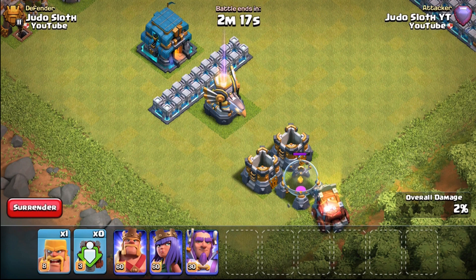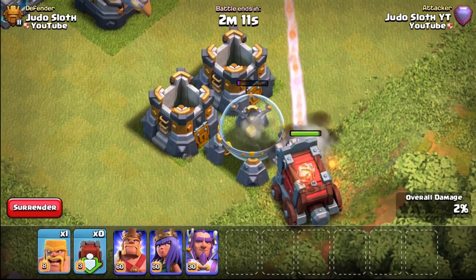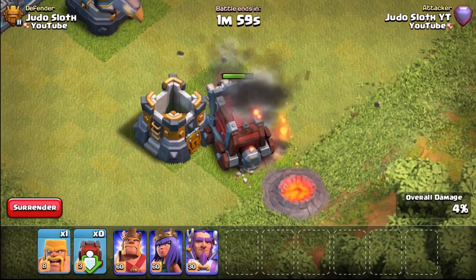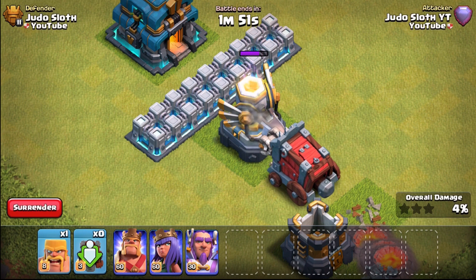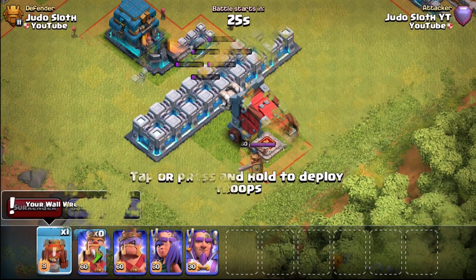The final defense before the heroes is the Eagle artillery — we've already activated it with some barbarians, and in comes the wall wrecker. As you can see it doesn't do a lot of damage, so if you are using your wall wrecker at Town Hall 11 or 12 you could use it to tank that Eagle artillery, maybe in a secondary phase of your attack. It could be a very good troop to tank the Eagle artillery for you. The Eagle artillery is quite high in health so it will take quite a few shots from the wall wrecker to bring it down.